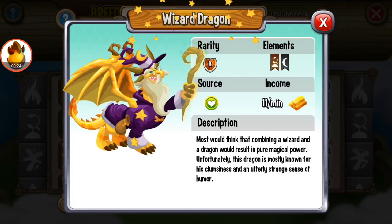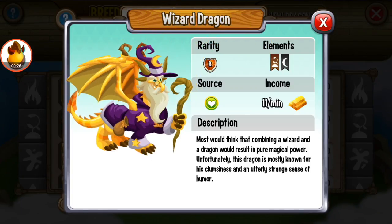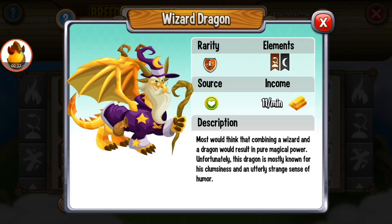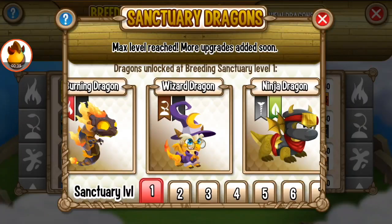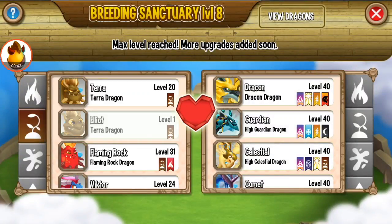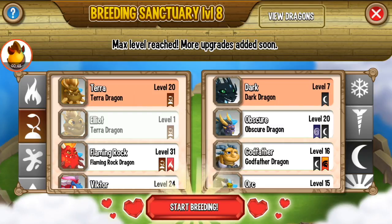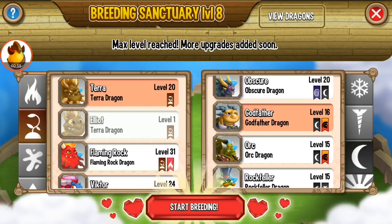Wizard Dragon — yes, this one is also too easy to breed. You just breed any dragon that has the Terra element with any dragon that has a Dark element. Terra and Dark — this is the easy combination to get the Wizard Dragon.